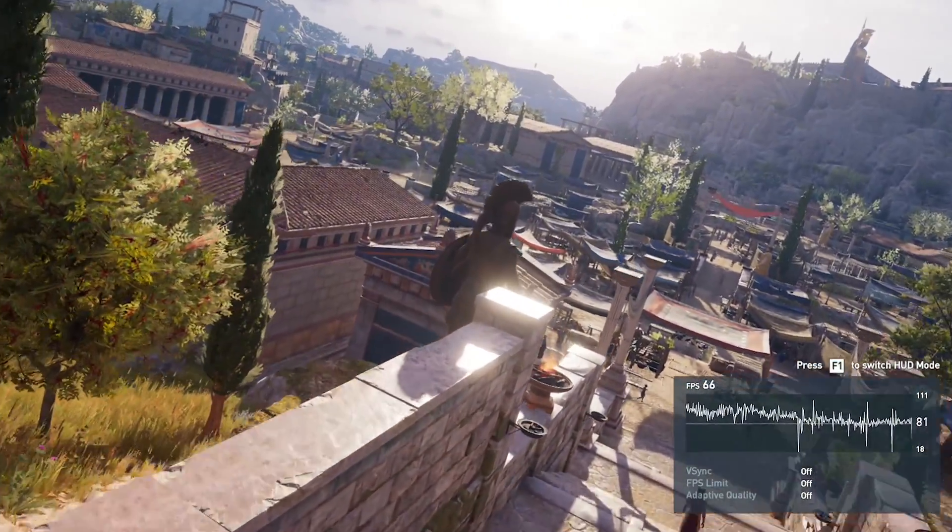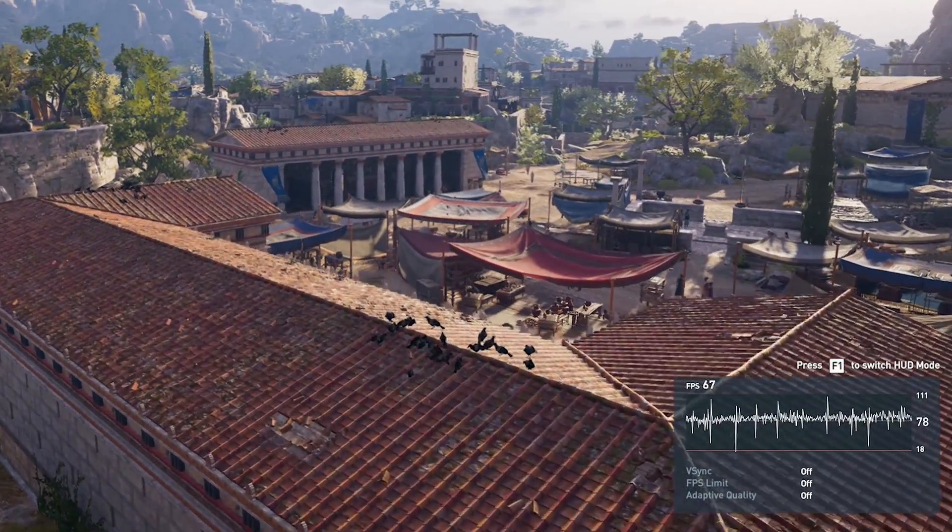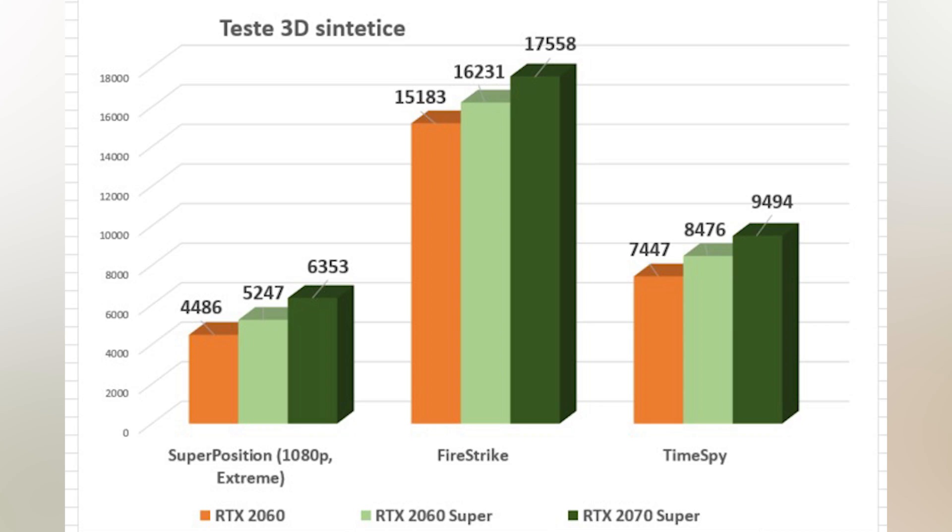When it comes to benchmarks, the RTX 2060 Super and RTX 2070 Super achieved great scores and show improvement over the last generation of cards, sitting in that 10–15% difference range that Nvidia promised.